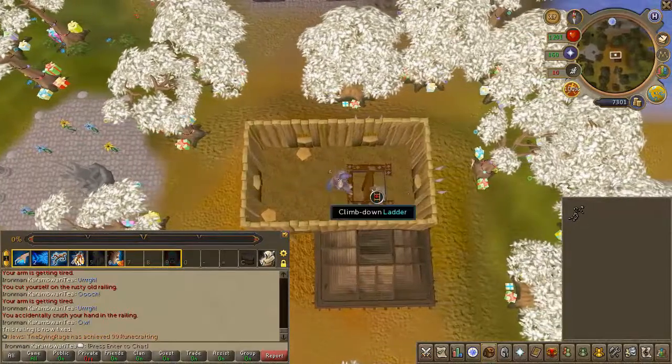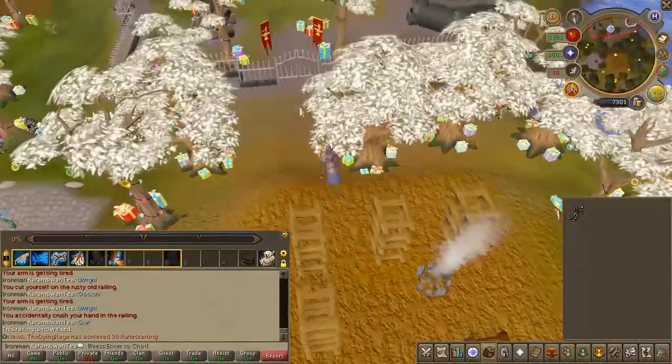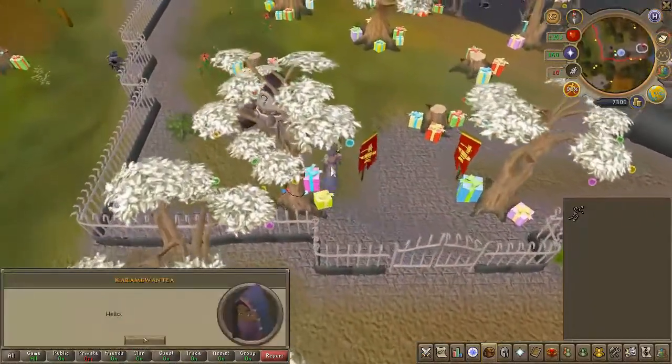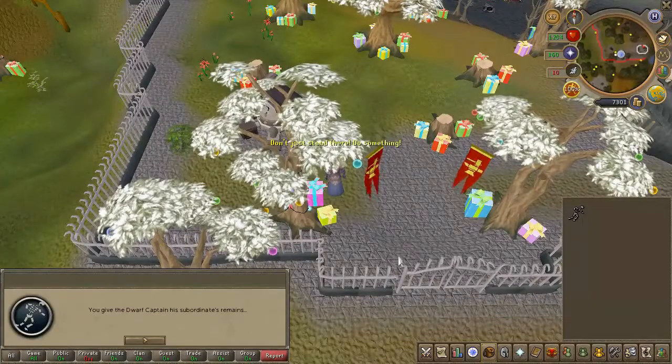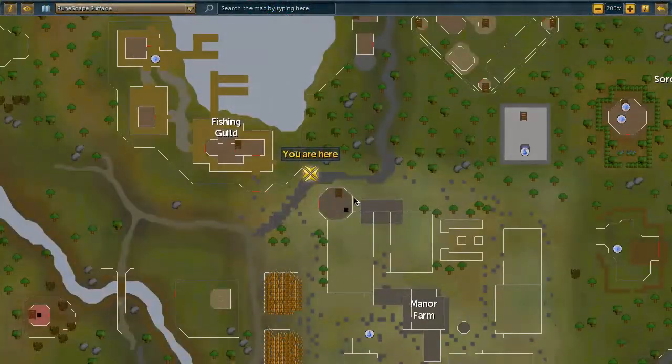Speak to the captain once again. You will now have to enter the cave which is located just east of the fishing guild, located here on the screen.